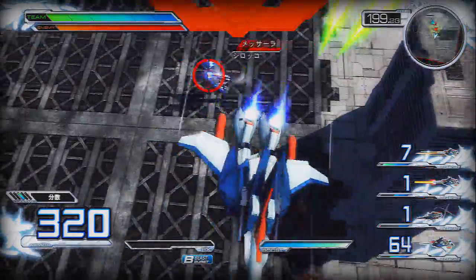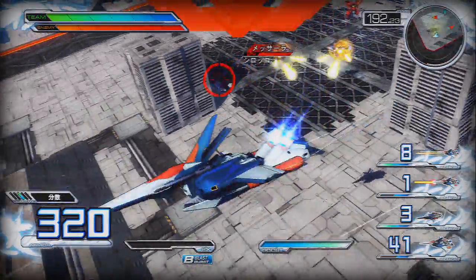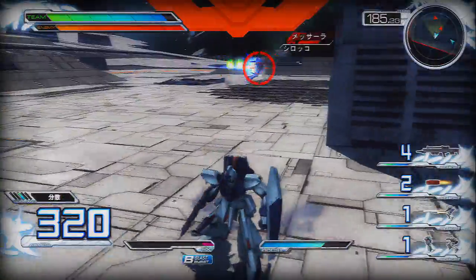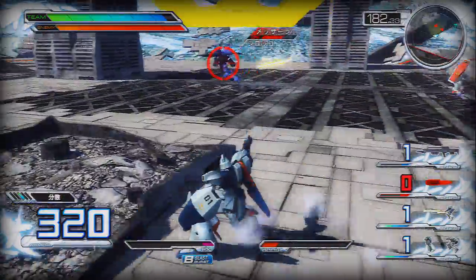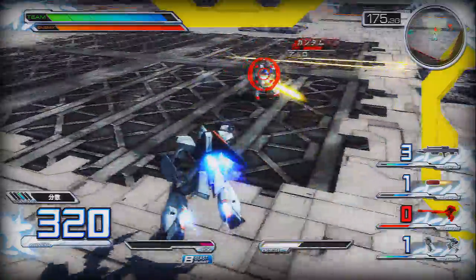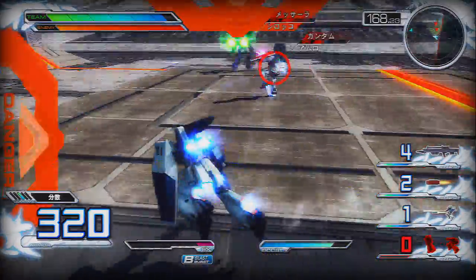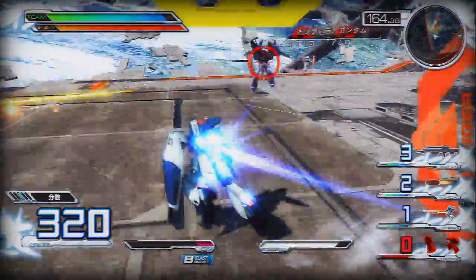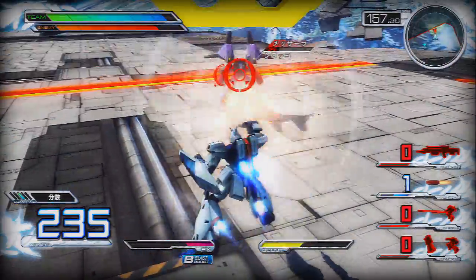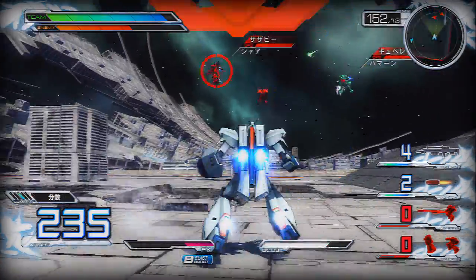The next thing to look out for is the connection between players. If someone has red ping or even just one bar — the lowest you can possibly get — just kick them, because they're going to lag the matches for everyone else. I know it might seem like a dick move, but as the host you have to put the overall experience for everyone above one person causing problems. Kick anyone with a terrible connection because nothing's going to run right if the match is lagging.